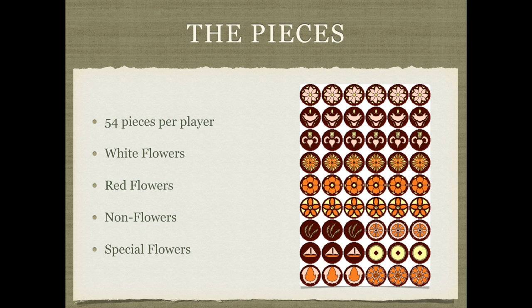In most standard Paisho styles, there are 54 pieces per player. They are as follows: white flowers, red flowers, non-flowers, and special flowers.